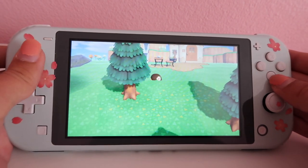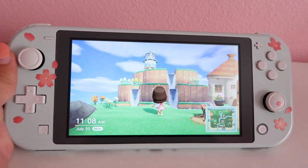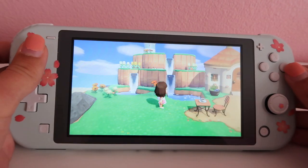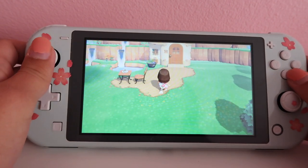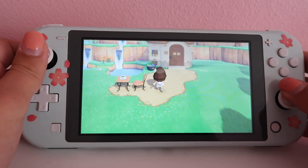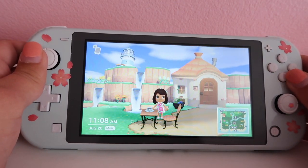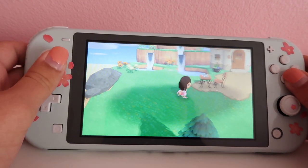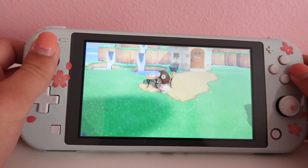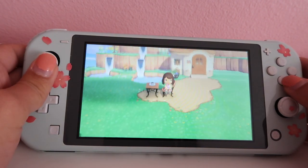This is actually where my house is, but we'll come to that last. I am very happy about this — I'm still working on it, but this is Melba's lighthouse. She is so cute and I never knew she existed. I came across her while villager hunting and I'm literally in love with her. She's so cute and she deserves the world.